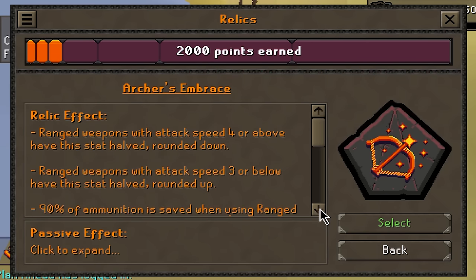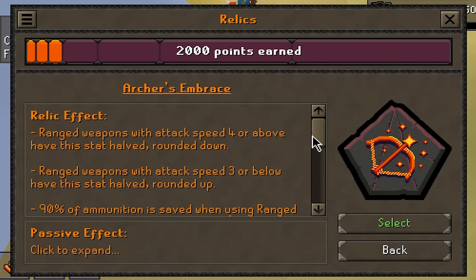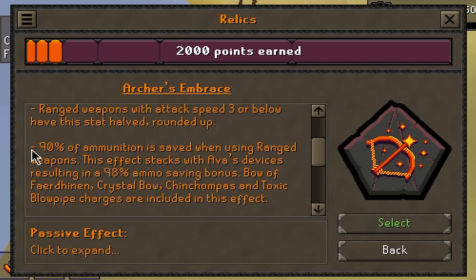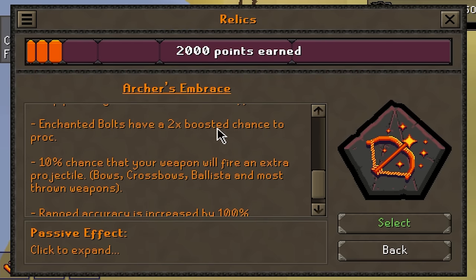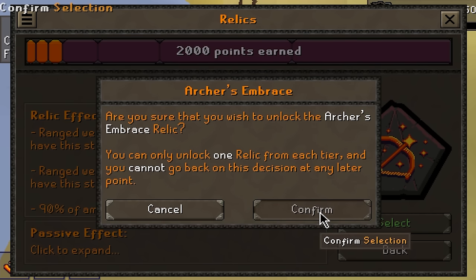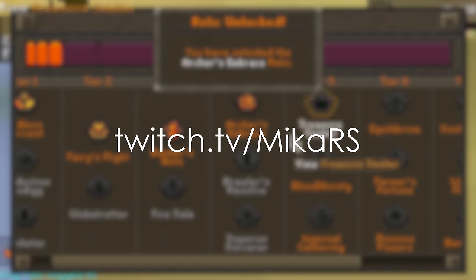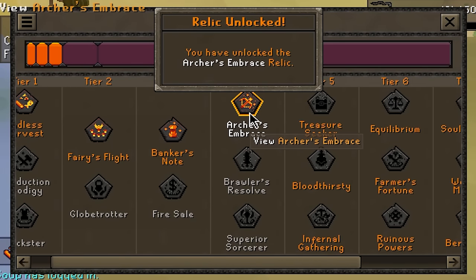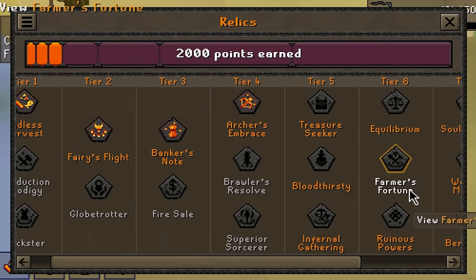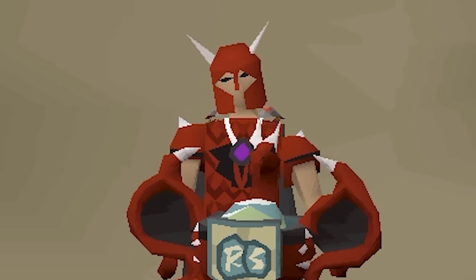I want to play Archer's Embrace but also considered Mage - played Melee in my last league and don't want to repeat it. All three styles have the exact same bonuses: ammunition saved, faster attack speed, more damage, chance to proc double bolts - it's absolutely ridiculous. We set this account up for ranged from the start, so we're picking Archer's Embrace! If you want to see us use this relic, join the stream or tune in for tomorrow's upload where we'll be fully testing it. Thank you for watching and see you soon!